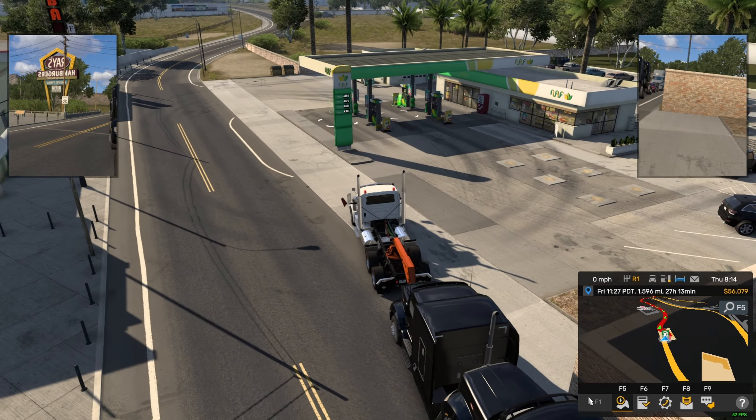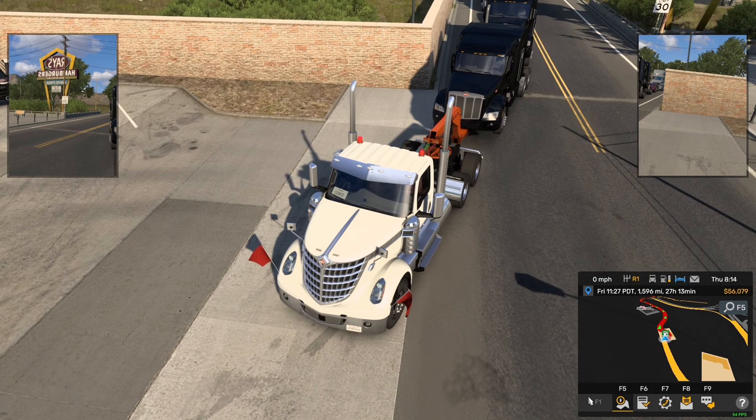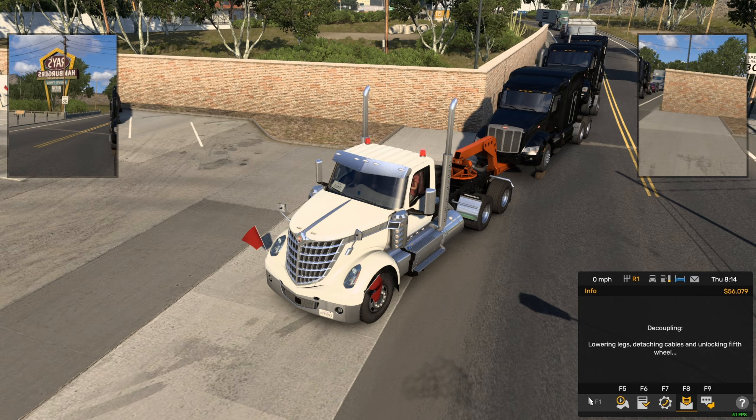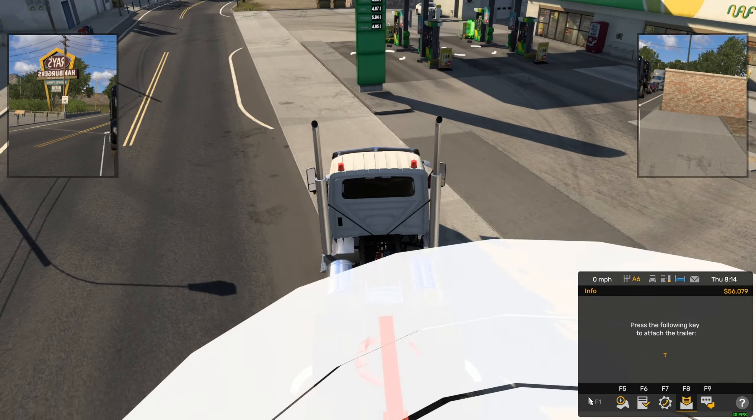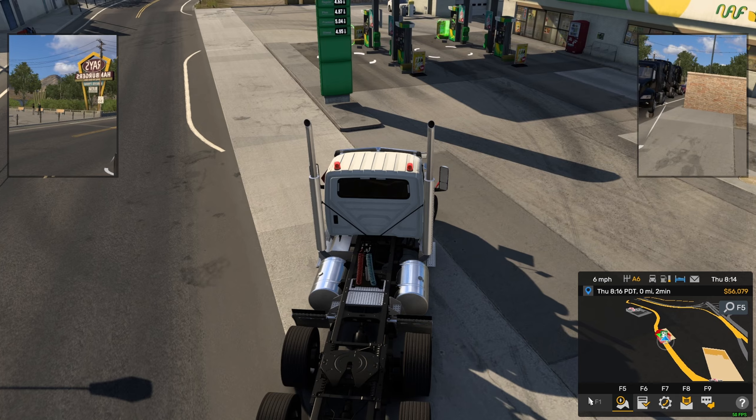Hey guys, when you're trying to get fuel at the station and you see that you have a big cargo, all you have to do is press T. Even if it's in the middle of the road, who cares, alright? And then you're just gonna go get your fuel.